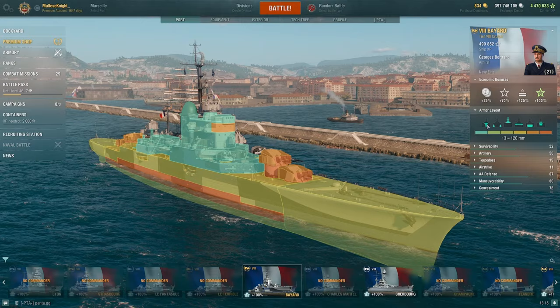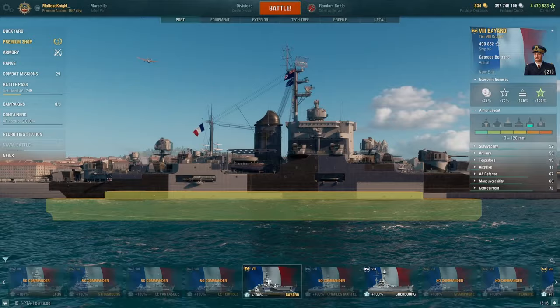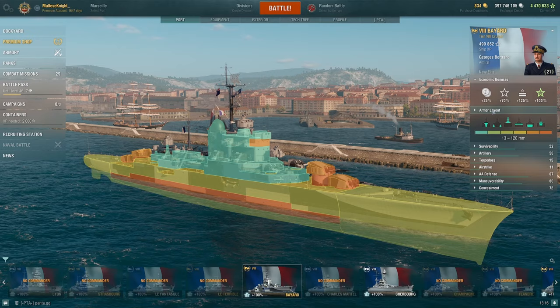If we remove the external armors and take a look at the citadel, as you can see it sits quite high. It doesn't sit under the guns over the waterline — it's all in the middle part. So you do have to be really careful when you're playing the Bayard. But anyway, that's the armor layout.